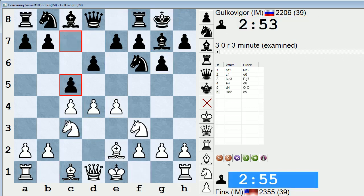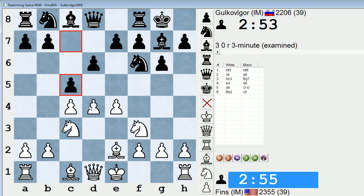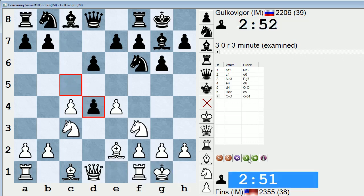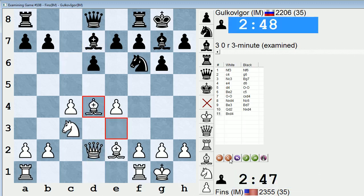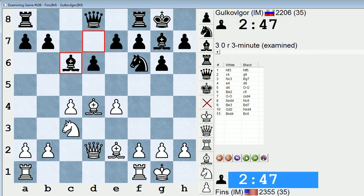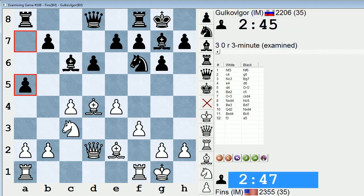So c5 is a way to avoid the main line theory with e5. White can either do what I did — allow the capture to happen on d4 — or push d5, just go passed. I played one of the main lines, and black is a little bit cramped, so it's in their best interest to trade a set of minor pieces like he did: knight takes d4, then bishop c6. He played a5 first — this is a good move to stake out territory on the queenside. It stops me from playing b4, b5 to cramp his bishop.